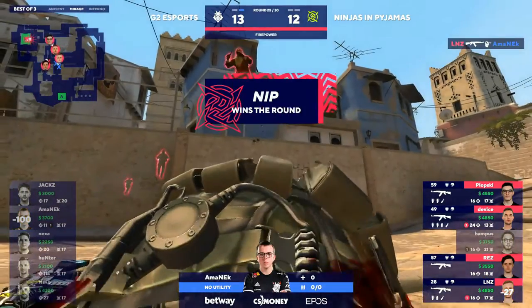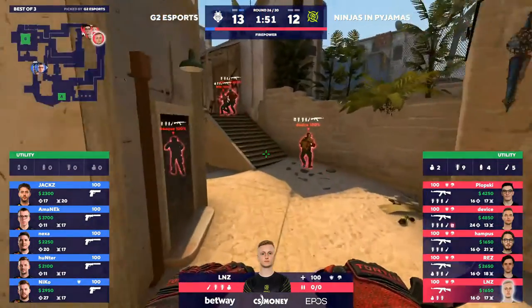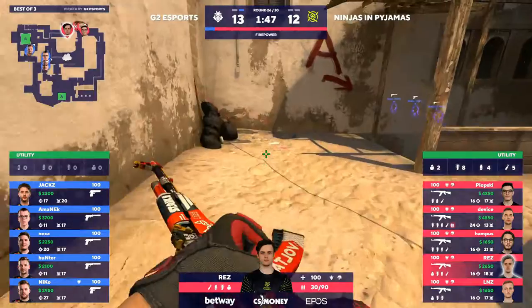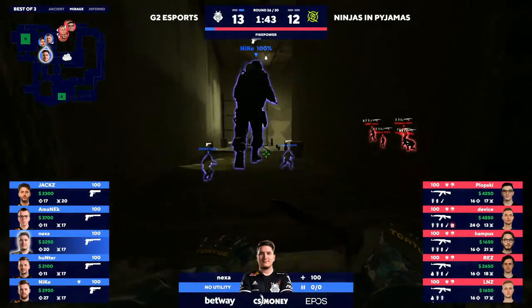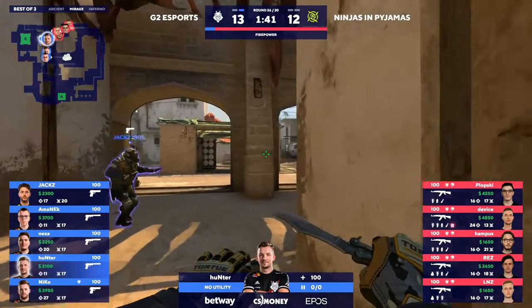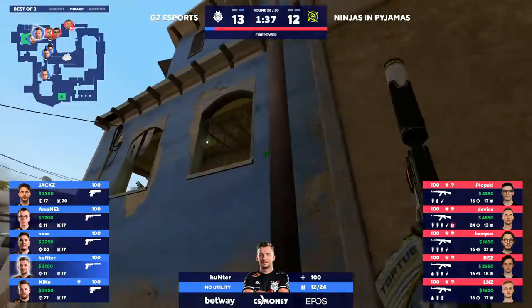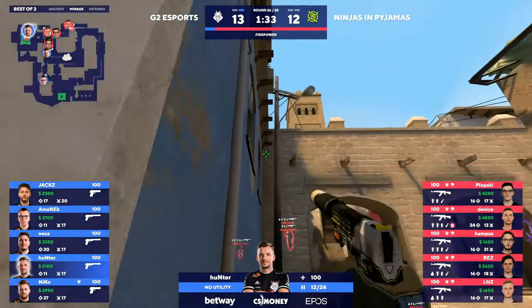Unlike on Ancient where G2 went on like a nine-round run and had three buys they could burn through — now it's just G2 constantly on the back foot. 27 kills for Niko. It's really outrageous. It's Device with 24 on the other side of things for NIP. That makes for a spectacular game — this second map especially has been Device versus Niko. I'll take that any day of the week.